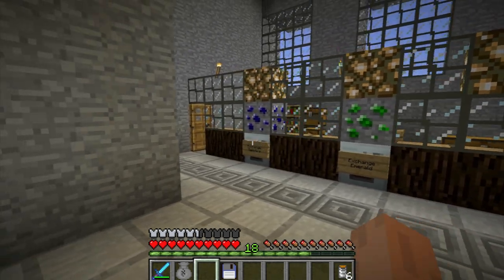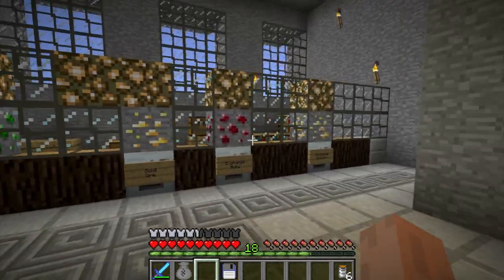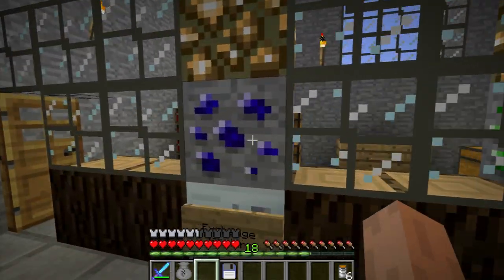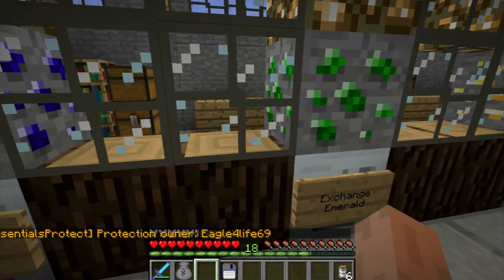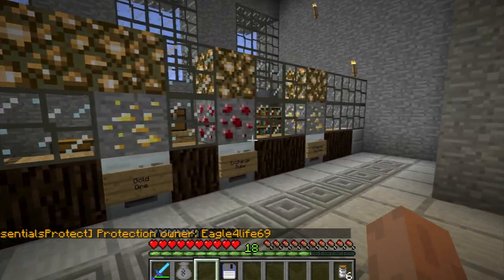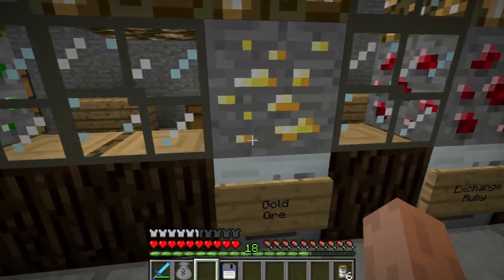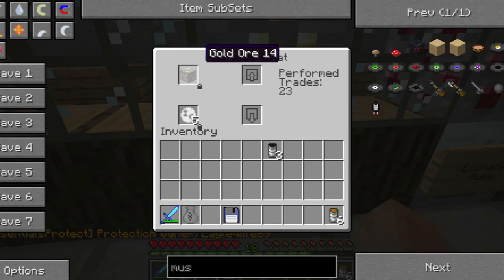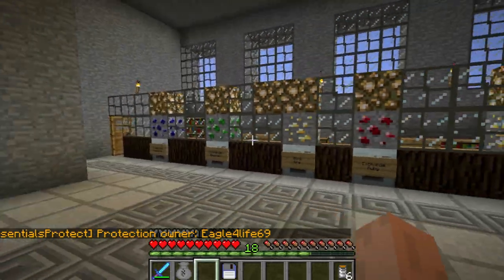Let me quickly show you the bank. Right now we actually accept different types of items to switch to currency. Over here we've got the sapphire — 64 sapphire for five credits. Same thing with all the other gems; ruby and emeralds are also 64 for five. And then gold — one gold block or ore for five industrial credits, which is kind of neat.